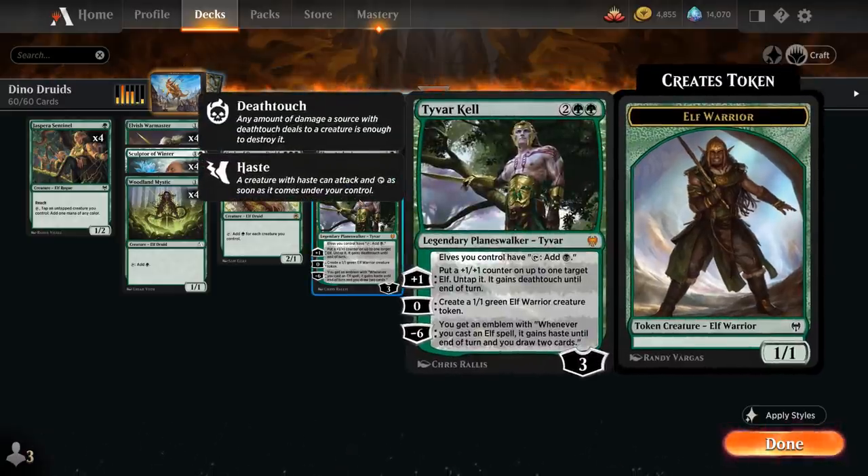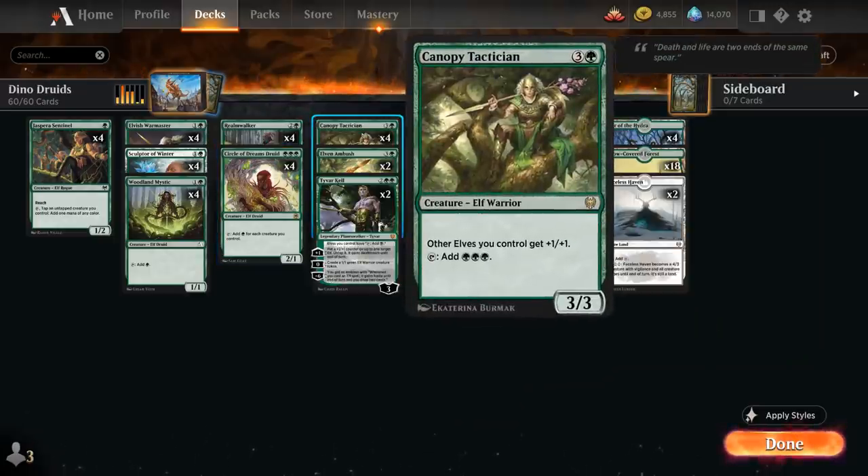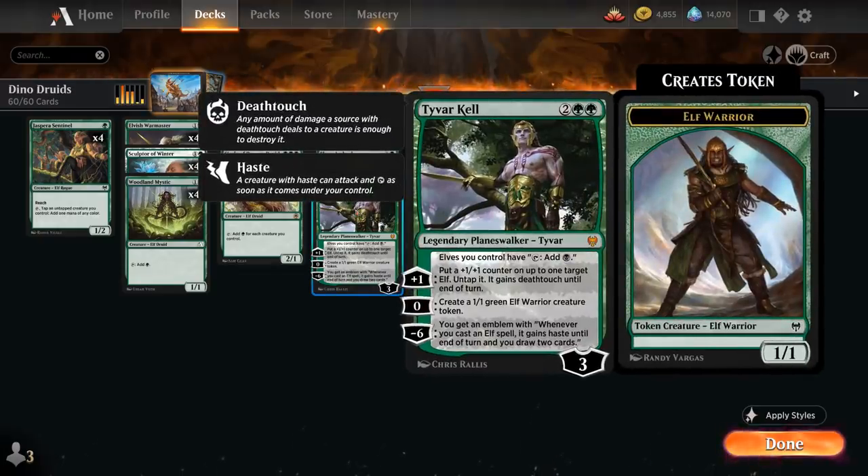Then we've got two copies of Tyvar Kell, the 4 mana Planeswalker. He says elves we control can tap for black mana, turning all our elves into mana creatures. We can use the plus one to put a plus 1/plus 1 counter on up to one target elf, untap it, and it gains deathtouch until end of turn — so we can potentially untap our Circle of Dreams Druid or Canopy Tactician to add additional mana. The zero ability generates a 1/1 elf warrior creature token, and the minus 6 emblem also gives us a ton of extra card advantage.